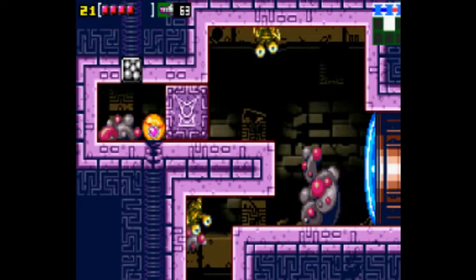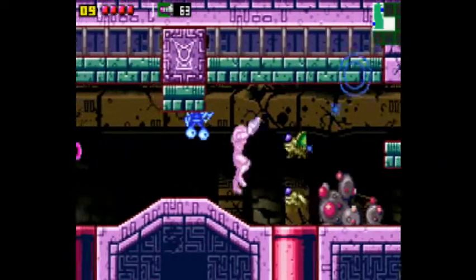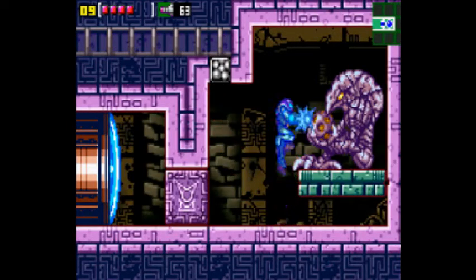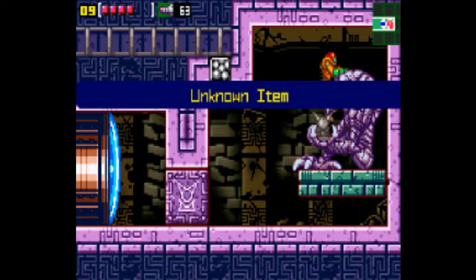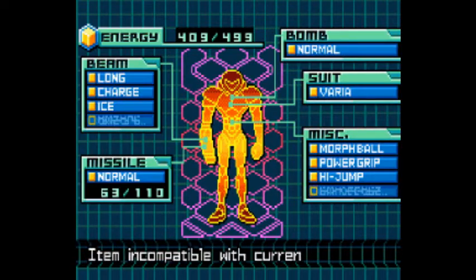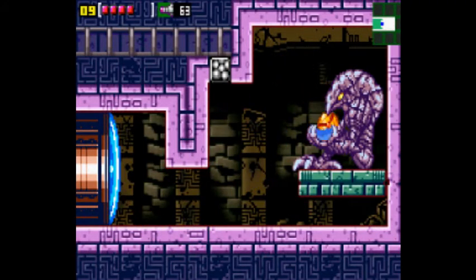Now if you didn't notice this thing — I mean it's pretty obvious there's a tunnel right there. Once again, a strange looking Chozo statue, and we get another unknown item. This time it's put under the category MISC. Gonna do this — get in there. And weapons — mainly I was doing that for my missiles, I'm kind of low on those.